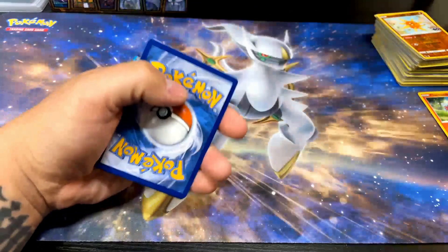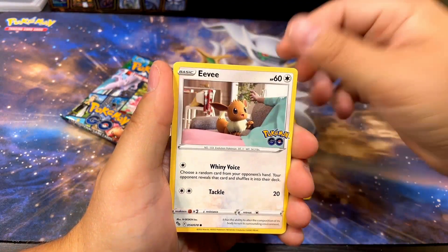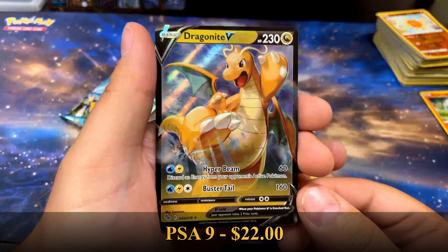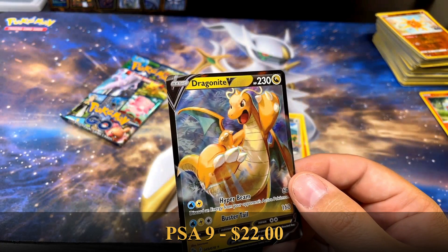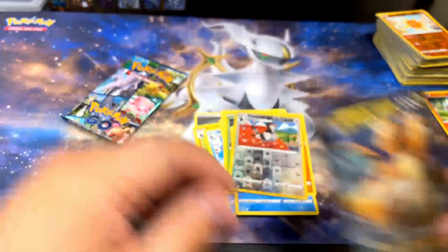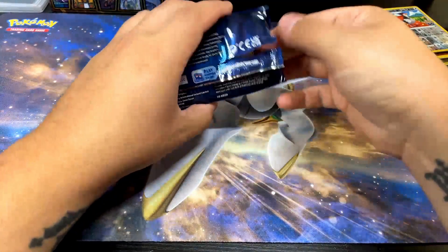Pupitar, Wartortle, Pokéstop, Eevee, Pikachu, Spinarock, Wimpod, Larvitar, reverse Tranquil - yo, let's go, Dragonite V! This is actually the card I've pulled the most out of this set - I think this is my third Dragonite V. I opened one of the Dragonite V-star boxes and pulled one from there too. I'll always take a Dragonite - Dragonite's dope. Not upset about that.